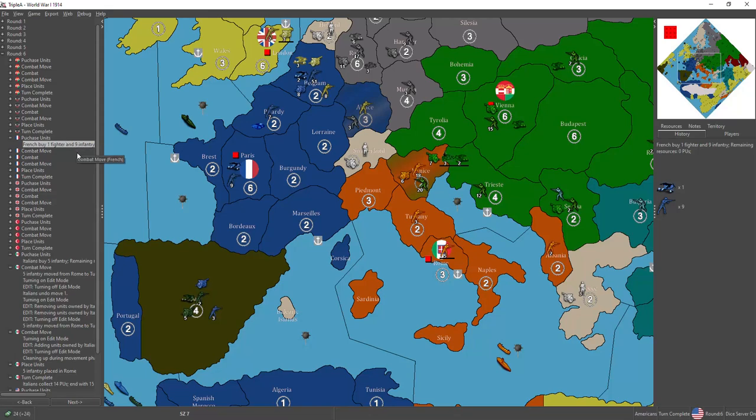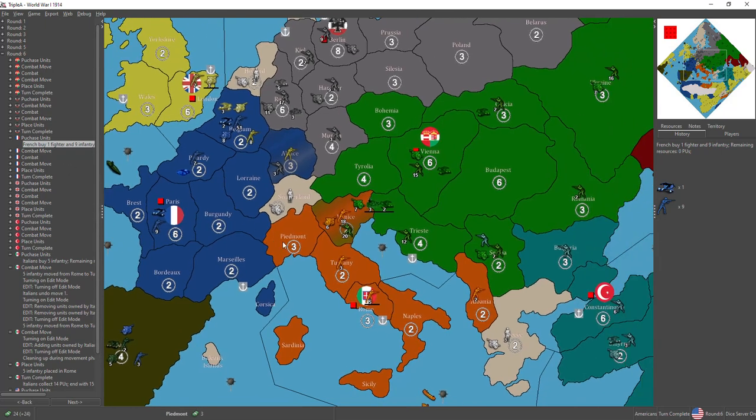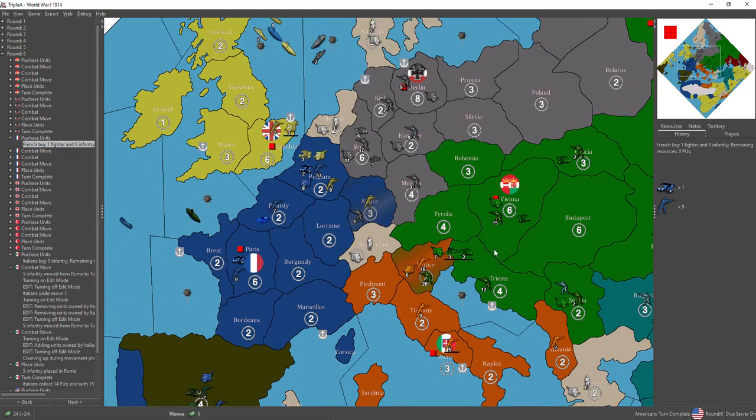Hey Axis and Allies players, the good captain here. Welcome to a review of round 6 after Germany's turn and the launch into round 7 of Axis and Allies 1914, played against a human opponent. I'm going to cut one video per turn now as we move into the mid game. This will keep things moving.